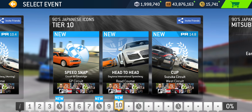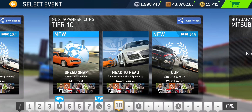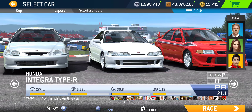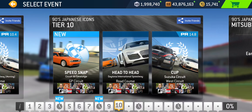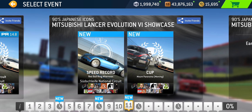Continuing to Tier 10: Speed Snap at Catalonia Grand Prix, Head to Head at Daytona Road Course — single lap, most likely a rolling start. Then a Cup at Suzuka West, open to all cars, PR 14.8 required — a three-lap Cup. That takes us to the next showcase featuring Mitsubishi Lancer Evolution VI.